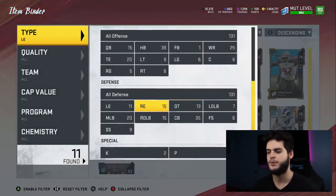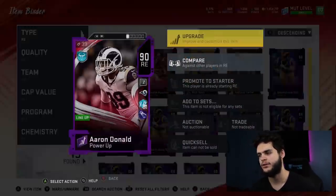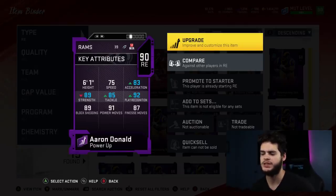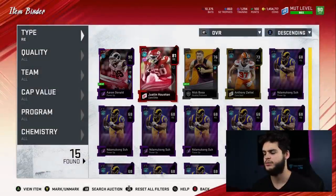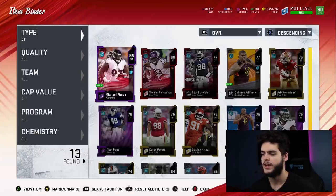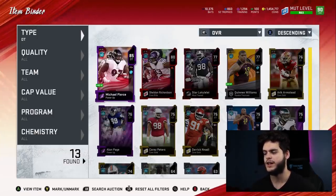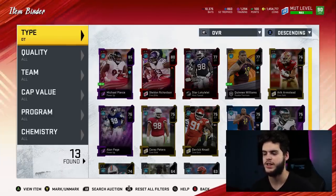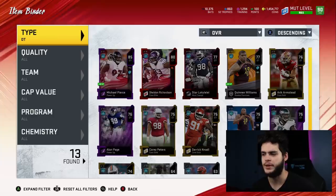At right end we got Aaron Donald. I'm not getting rid of him all year — he's pretty solid, above 90 play rec, above 90 power move. I try to chem him up to get his block shedding up and he'll be a solid card for a while. Maybe during the next series I'll get his redux card. At defensive tackle we got Michael Pierce — I used DeMarcus Lawrence there so it doesn't really matter to me. Pierce is like a second guy, but in my 3-4 scheme he doesn't really come in so no need to change that.